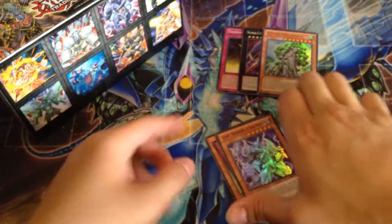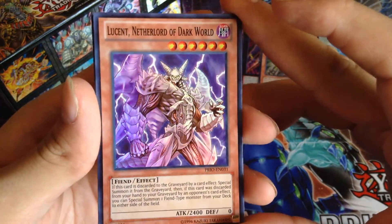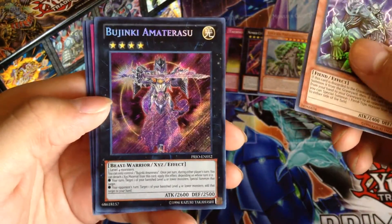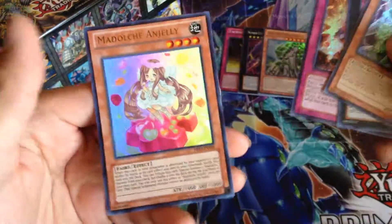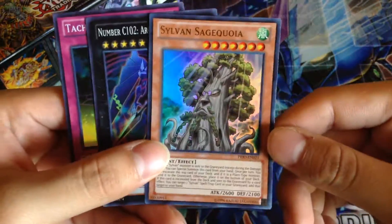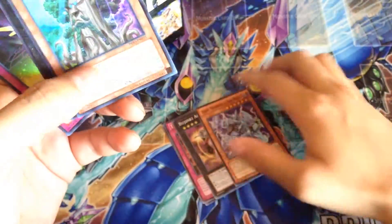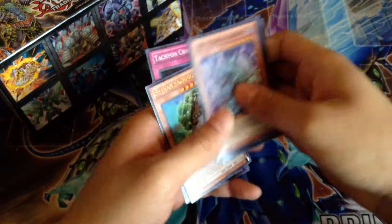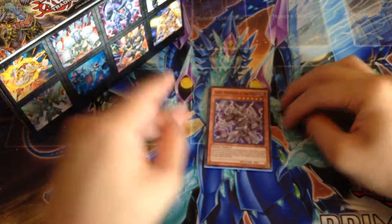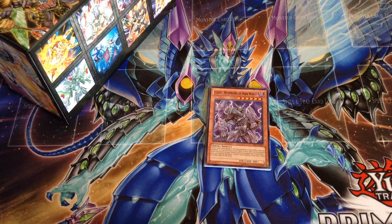A quick recap for that box: Super Rare — Lucent Netherlord of Dark World. Secret Rare — Bujinkai Hamaterasu. Super Rare — The Monarchs Erupt. Ultra Rare — Madolce Angele. A lot better than the first box. And the first box: Sylvan Sage Koa, Number C12 Archfiend Seraph, and Tachyon Galaxy Hole, Chaos Hole. So that's seven foils out of two deluxe editions. Thanks for watching, I hope you enjoyed this video. Check out my channel for more, and I'll see you guys later.